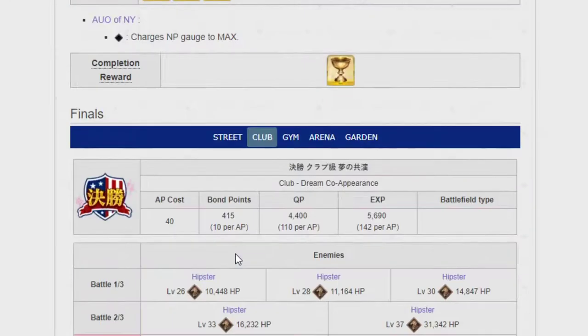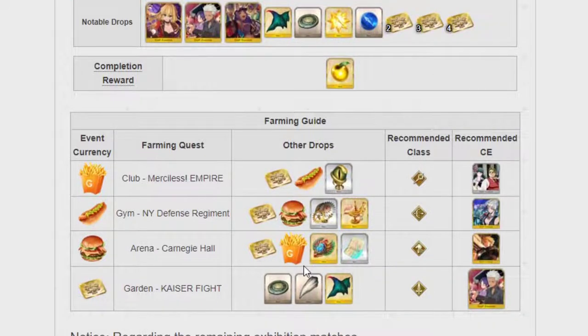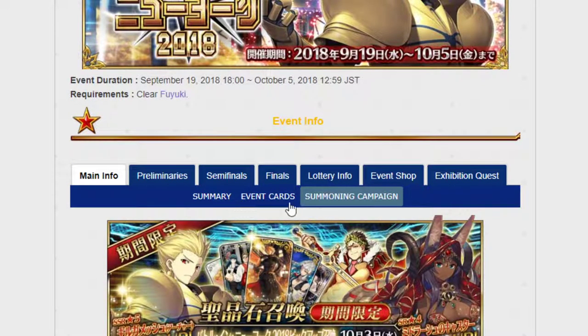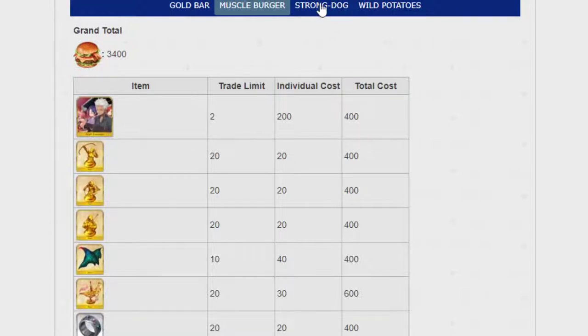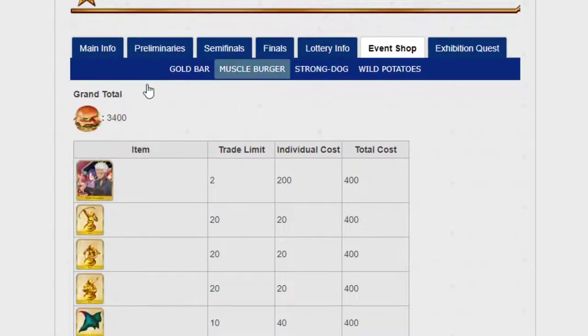Try to remember where certain materials drop. If you see a material you need while grinding for others, I would suggest timing it so you grind that one specifically. The first thing you should be doing — as many people will suggest — is getting your event shop CEs. You need 400 Muscle Burgers, 200 Fries, and 200 Strong Dogs to get these fully. Get them all and start lotto grinding as soon as possible.